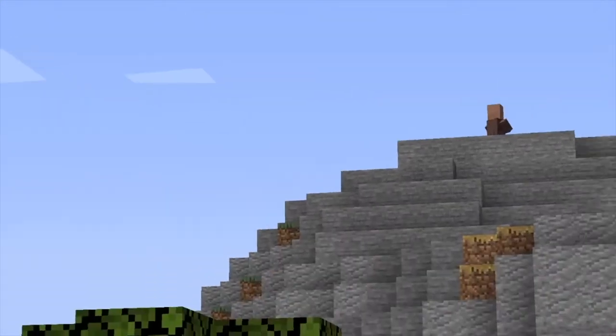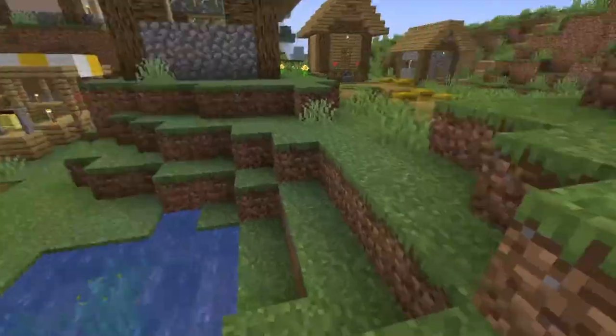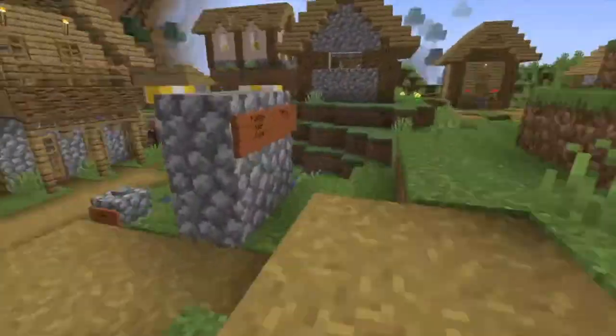That guy up there — he's here to protect you. Function over form. It doesn't matter what your house looks like — you could even evict a villager from his home — but all that matters is that your house works.